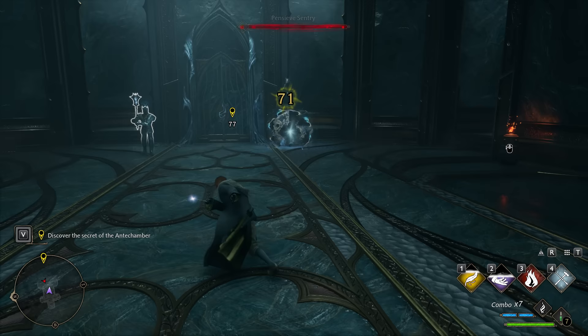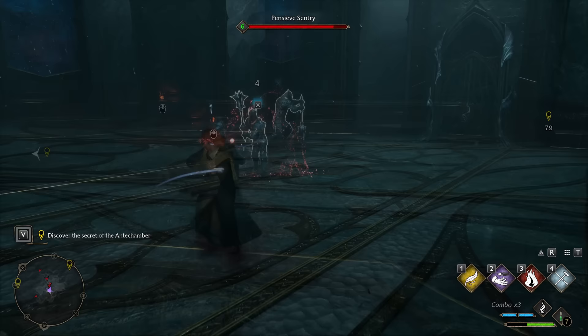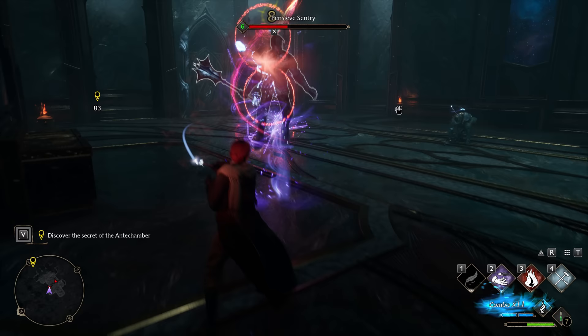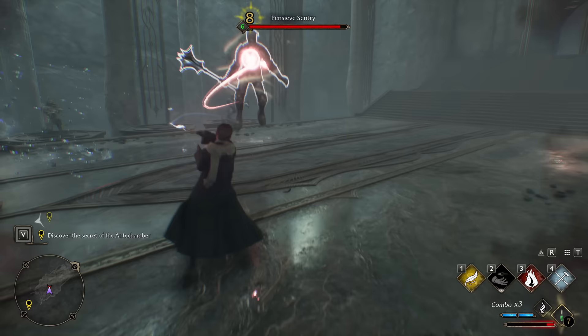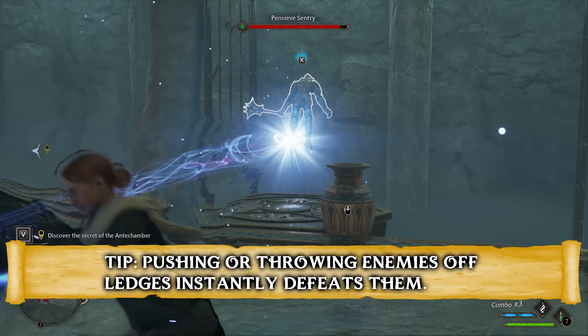After a brief run-in with Peeves the Poltergeist, you'll stumble upon what might be your first legendary chest — this is exactly why I mentioned the gear limit again, as you definitely don't want to open it without space in your inventory. If you do, the chest simply closes and you can never open it again. You'll face a few more enemies — these teach you about dodging out of the way of area-of-effect attacks. Once you see the white circle on the ground, get out of there fast; a sentry will drop down and deal considerable damage to everything in that circle. You can also instantly defeat an enemy by pushing it off the platform using Levioso followed by a few basic casts.